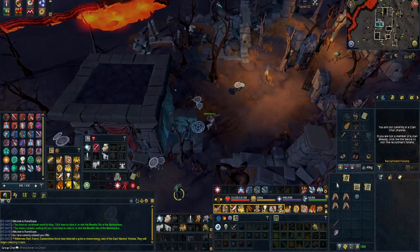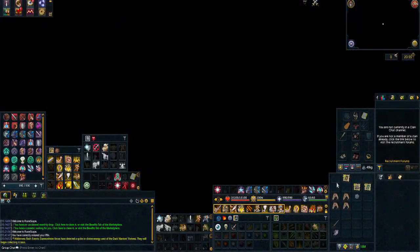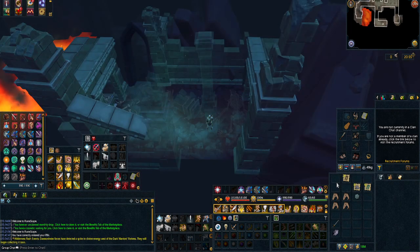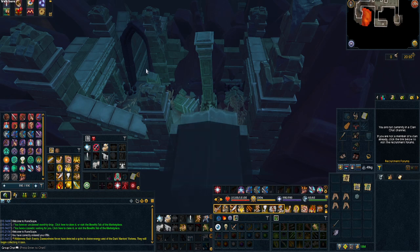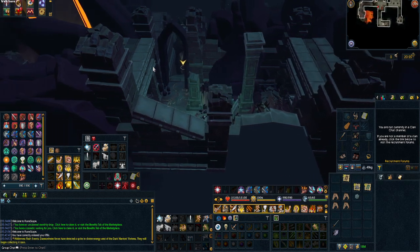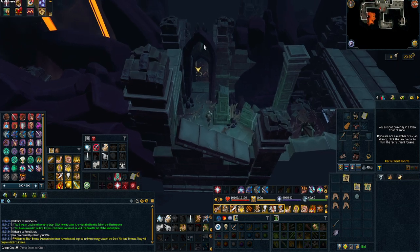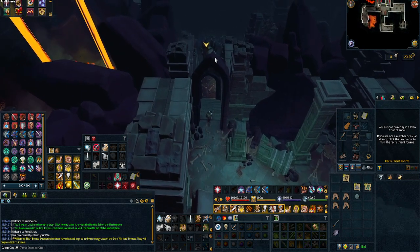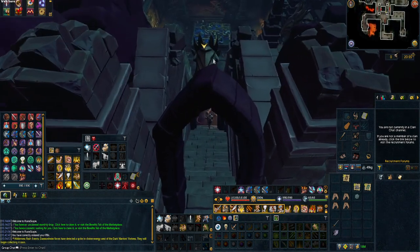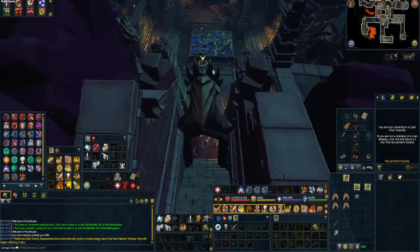During the quest Dead and Alive, players are required to complete a slider puzzle. For those that are not aware, there is usually a way for NPCs to do the puzzle for you — mainly Monkey Madness 1, where you pay the Gnome Glider 200k to do the puzzle.